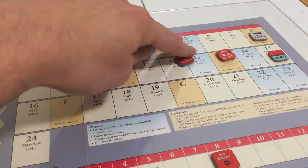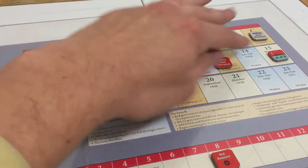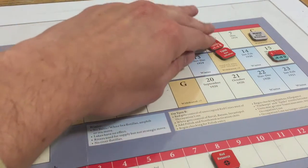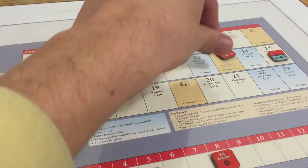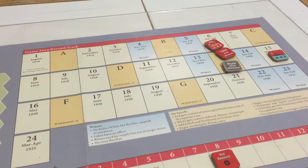Looks like we're about to head into the next strategic turn E, and then into turn 14. This will be Major Allied Withdrawal because we do not have five resources for the Whites, so I thought we would talk a little bit about what Major Allied Withdrawal means.